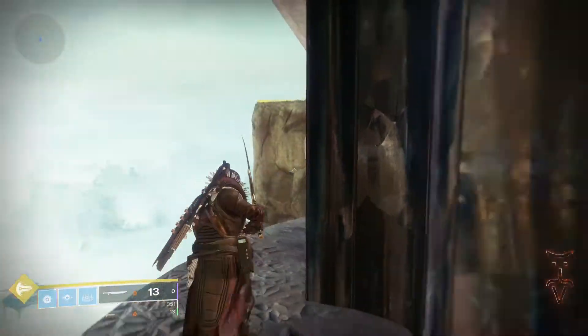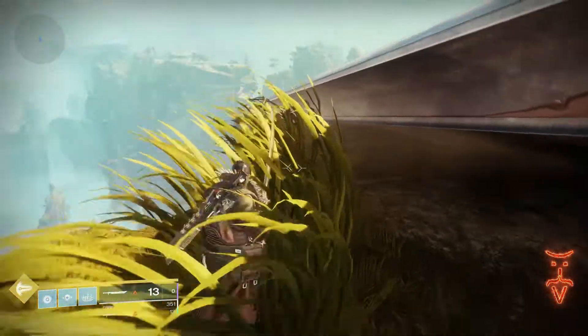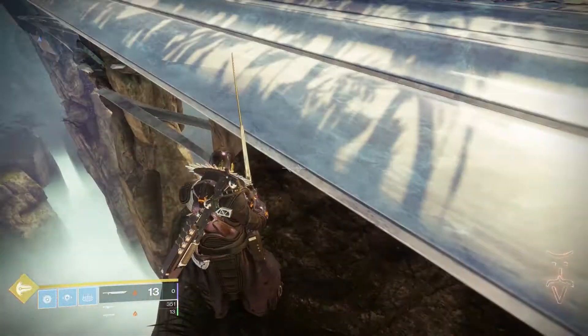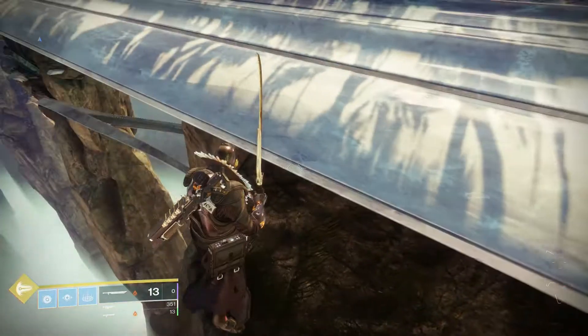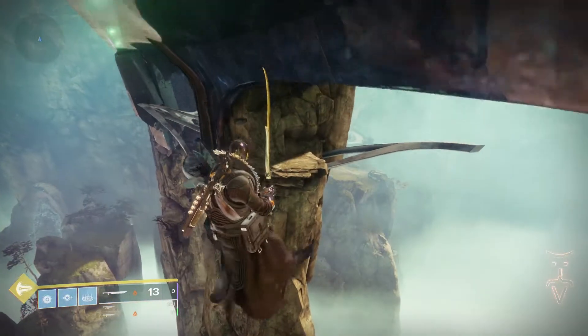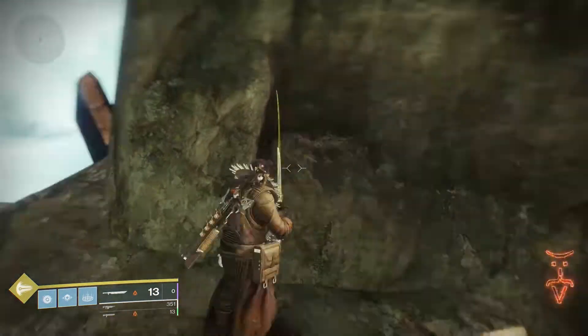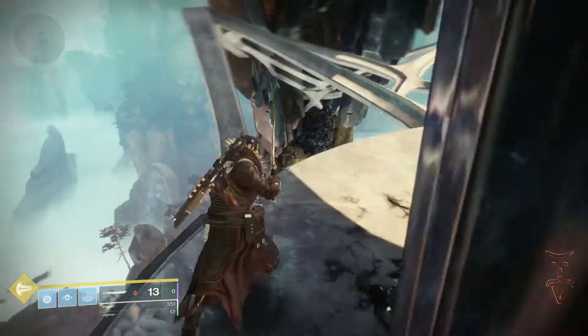This one is a little funny the way I do it on my Warlock. I kind of hug the barrier on the bridge, hover, and then sneak in. On Hunter it's way easier — that's how I do that one. You might do it differently, but that's my method.